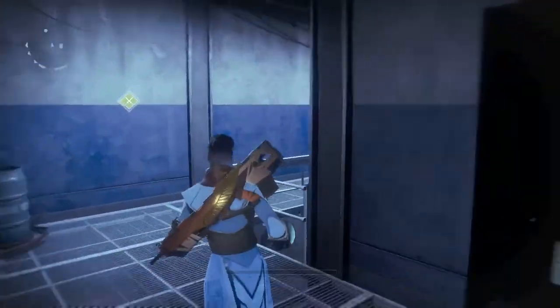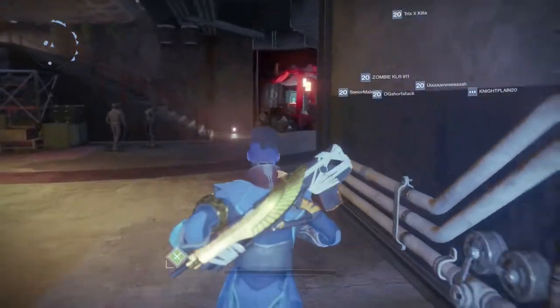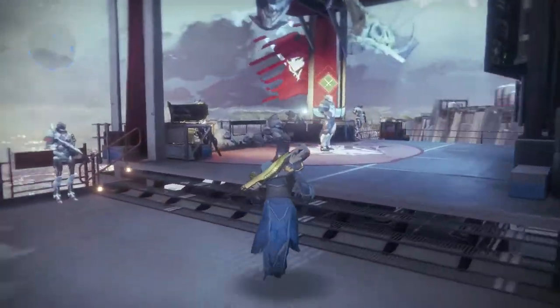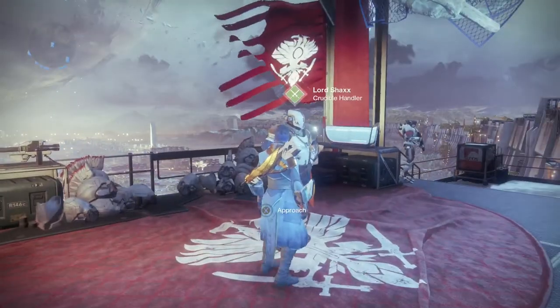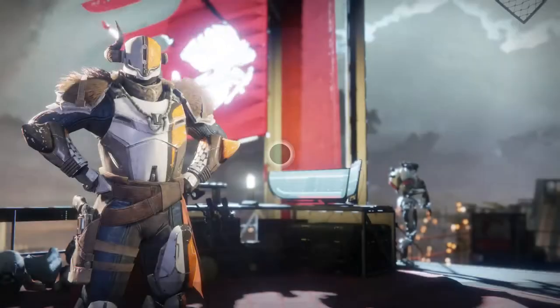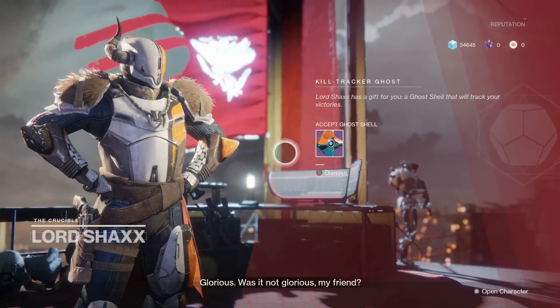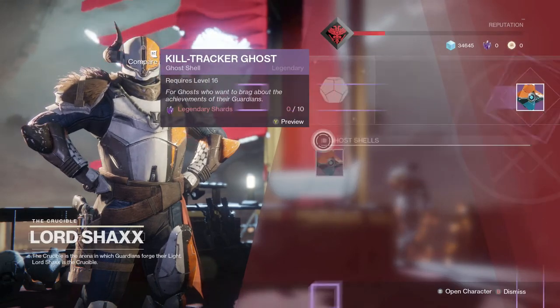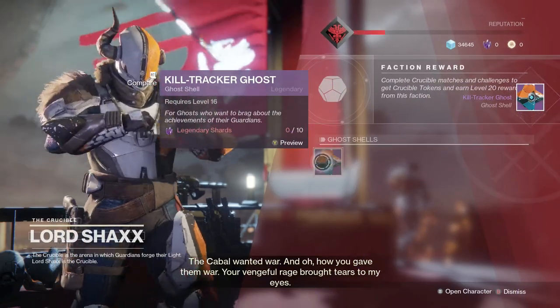Now let's move on to getting the Kill Tracker Ghost. You have to come over to Lord Shaxx at the Crucible, and he gives it to you right here. There's the Kill Tracker Ghost — and that's how you get it.